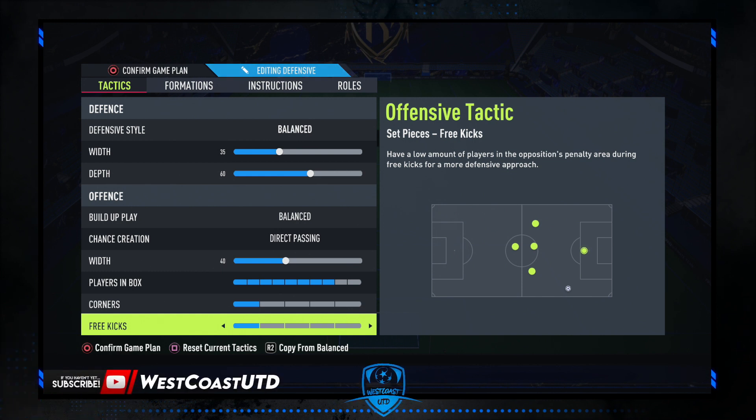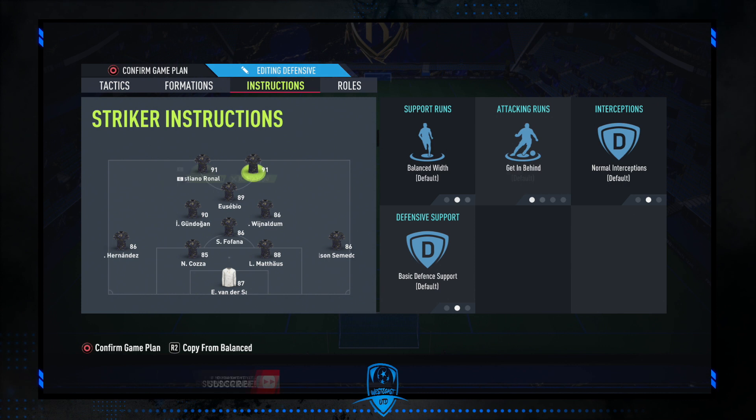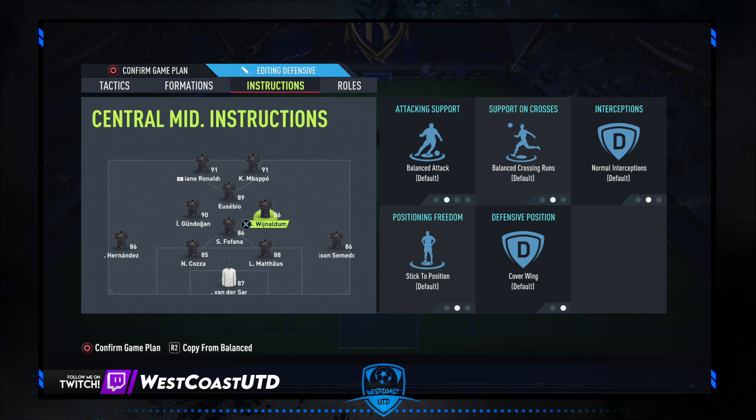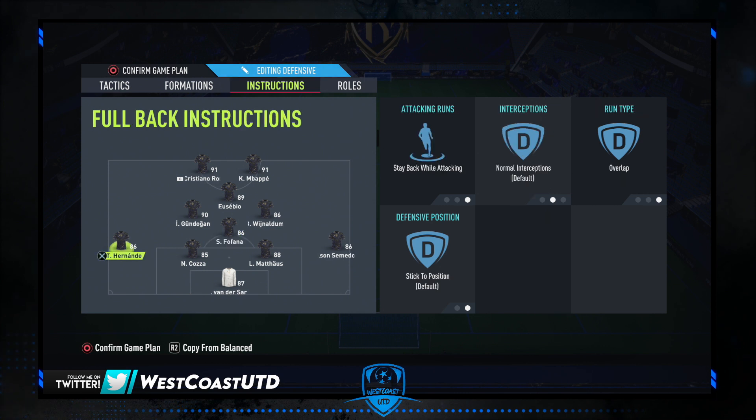The player instructions for 4-1-2-1-2 narrow are: our slower striker is only on stay central, and our fast striker is on getting behind. Our CAM player is on stay forward with get into the box for cross. Left center mid and right center mid are on balanced. Our CDM is on stay back while attacking with cover center. Left and right backs are on stay back while attacking with run type overlap.